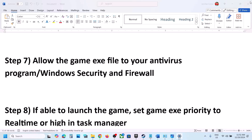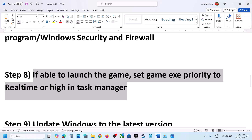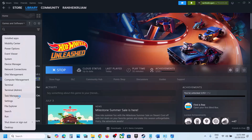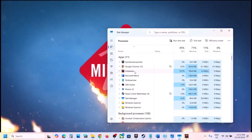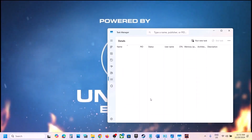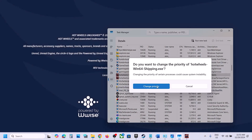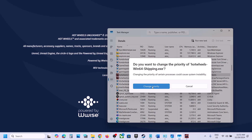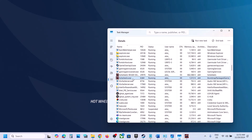The next step — if you are able to launch the game — is to set the game exe priority to Real Time or High in Task Manager. Click Play, then right-click the Start menu, go to Task Manager, find the game exe file, right-click it, go to Details, right-click the exe, click Set Priority, and set it to Real Time, then click Change Priority. If that doesn't work, try High. Do the same with the second exe file — try Real Time, and if that doesn't work, try High.